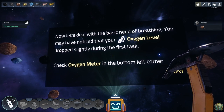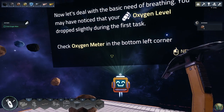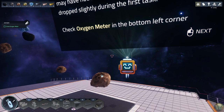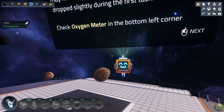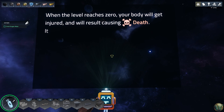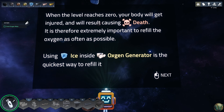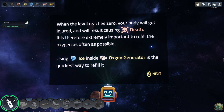Now let's deal with the basic need of breathing. You may have noticed that your oxygen level dropped slightly during the first task — that's shown down in the bottom left corner. When the level reaches zero, your body gets injured and it results in death. It is therefore extremely important to refill the oxygen as often as possible.